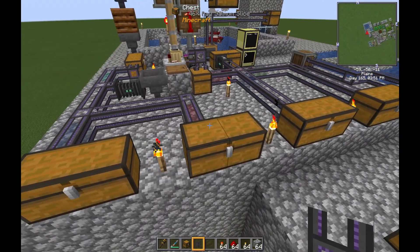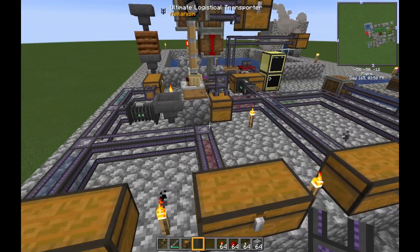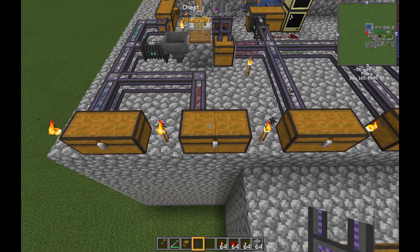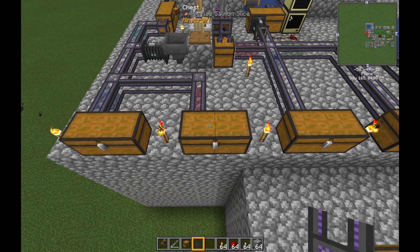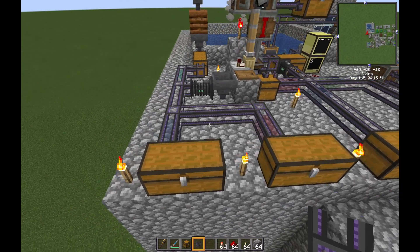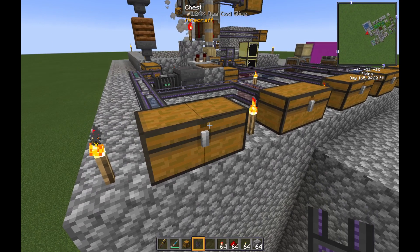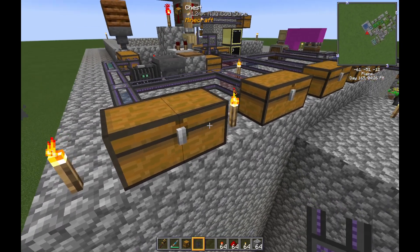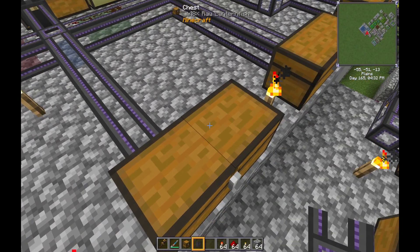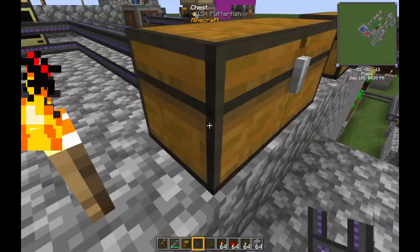So far since inception, I've gotten 46 raw salmon slices, which are cut from a cutting board from our raw salmon — you get two slices per salmon, so I've only had 23 raw salmon caught, which is not very many for how long it's been running. Also 62 raw cod, and 48 land fish — these are directly caught. And 15 puffer fish. I don't know what I'm going to do with the puffer fish — you can't really do anything with them, they're just going to stay here.